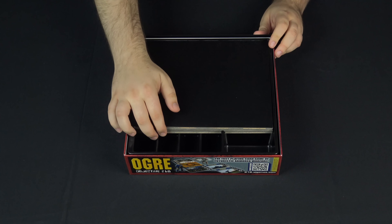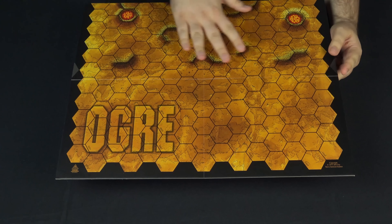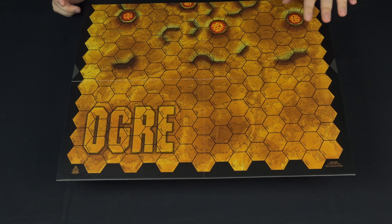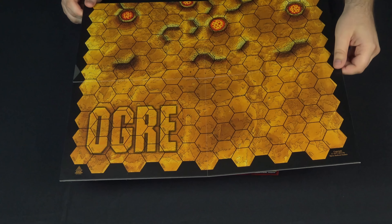We've got a couple of map boards. They're on really thick cardboard and they represent the full board when put together. You've got all the same hexes — it looks like the original board. The big difference is you can actually add new craters on here, like I showed you earlier, and those will represent different scenarios. You can make your own scenarios and use them in expansions.